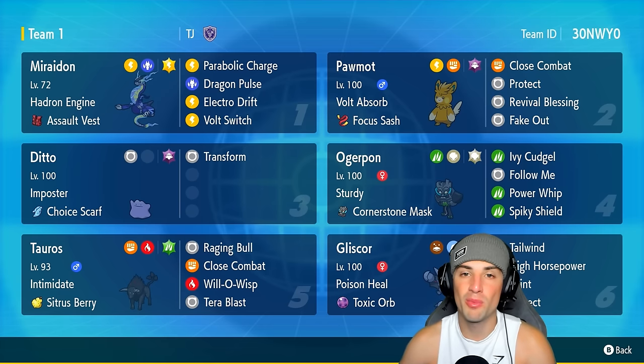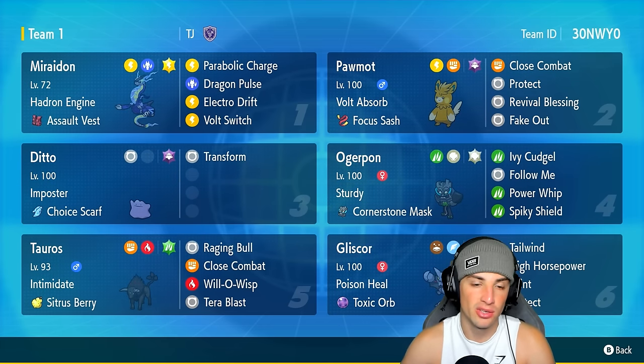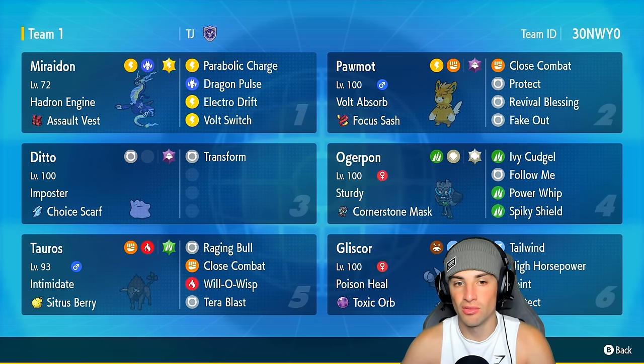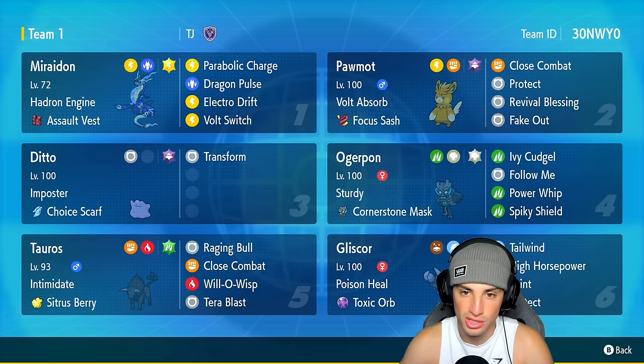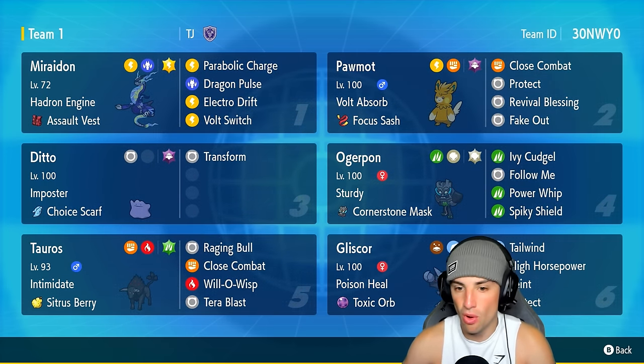Our restricted Pokemon on today's team is going to be Miraidon, the top-tier restricted Pokemon in Regulation G. This one has Hadron Engine with Assault Vest, running Parabolic Charge, Dragon Pulse, Electro Drift, and Volt Switch. Our final four Pokemon feature Palmot, Ogre Pon, Ditto, and Tauros — a lot of off-meta Pokemon on today's team.